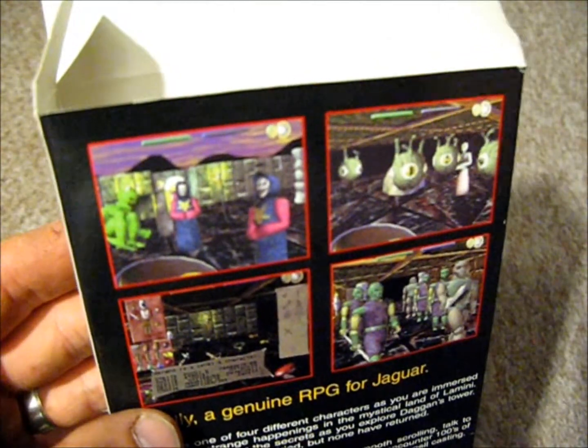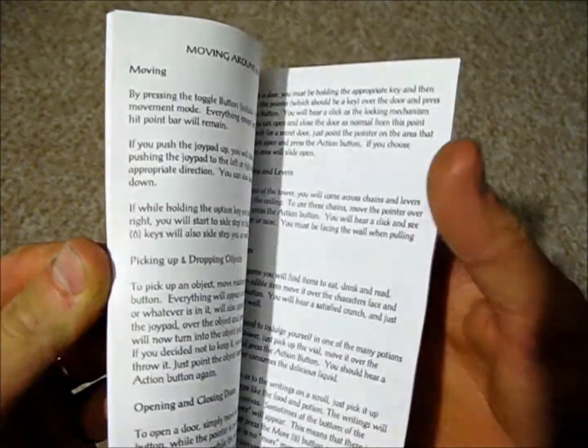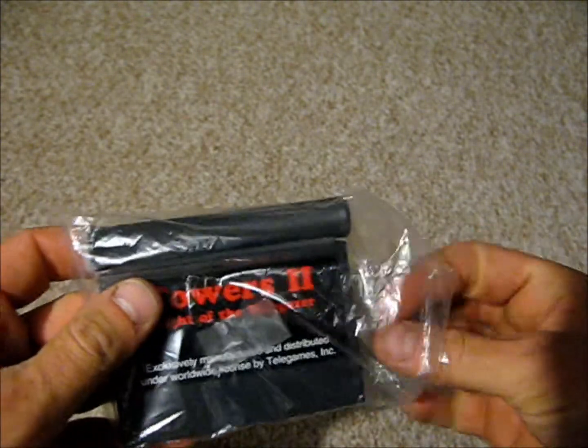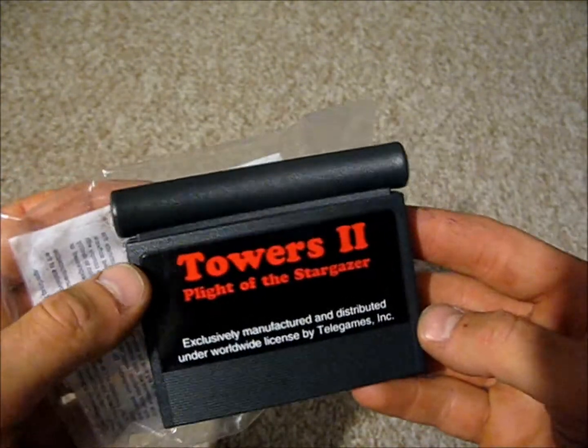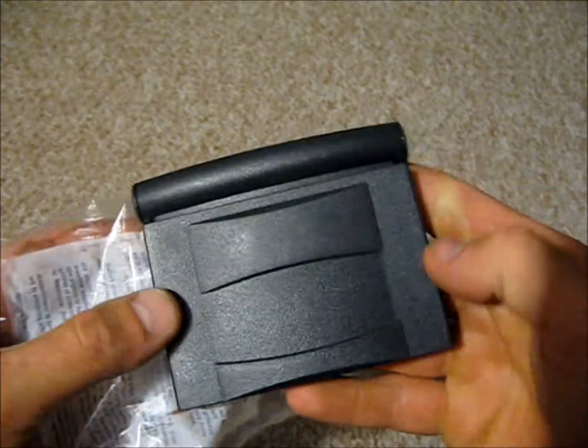So it's obviously like a 3D role-playing game. There's just the standard printed instructions, nothing fancy there. And then the cartridge — just a plain printed label, no picture or Jaguar logo on there, and there's no Atari logo along the back there.